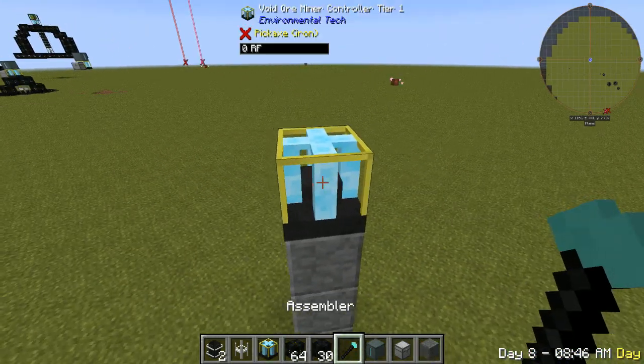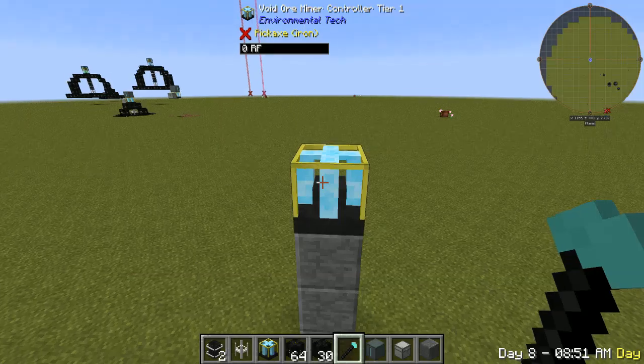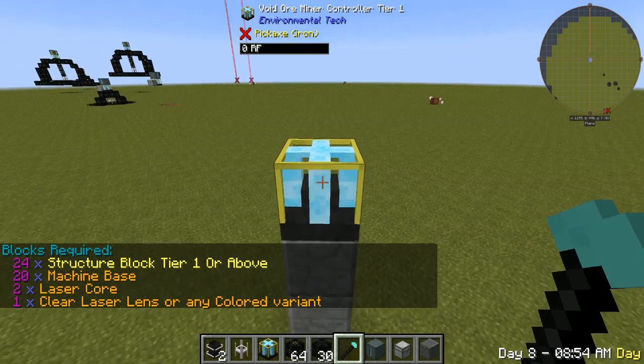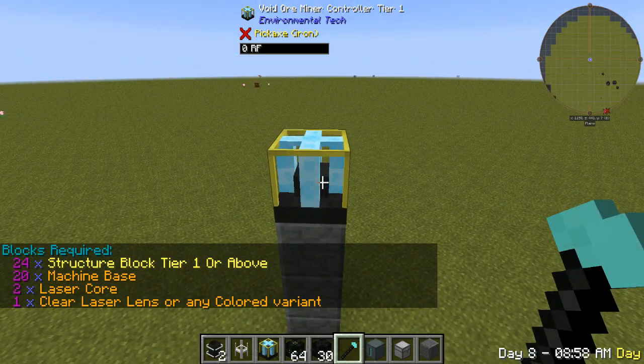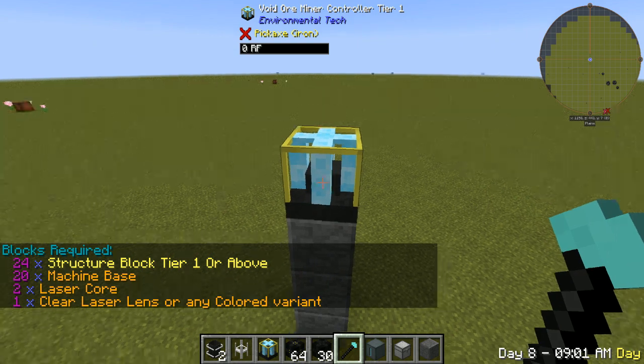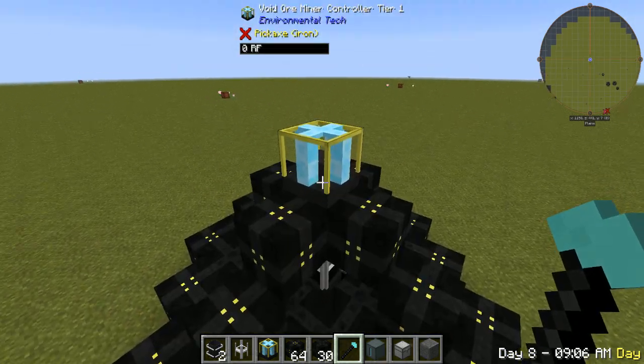And that's going to tell you what you need to build it. You'll also need this assembler, and if you right-click on this main block here, it tells you all the ingredients you need to make this machine. We have them in our inventory, so next all you have to do is right-click and it'll build it for you.